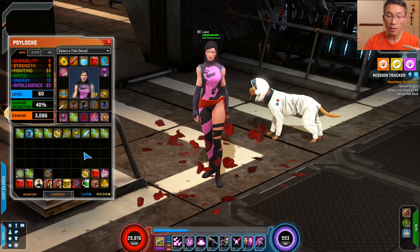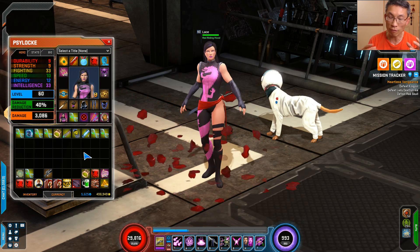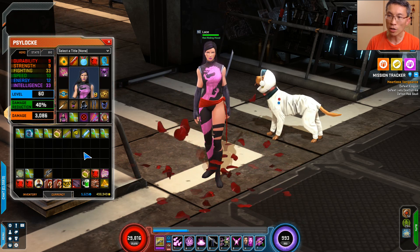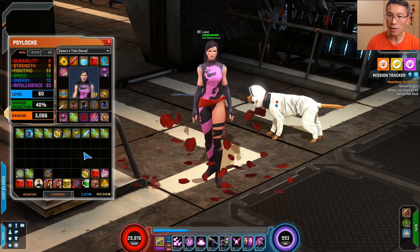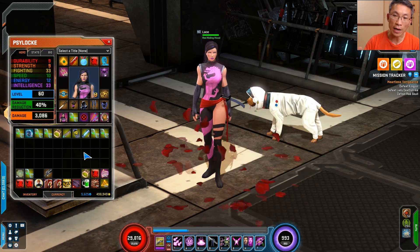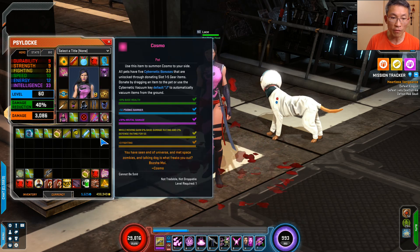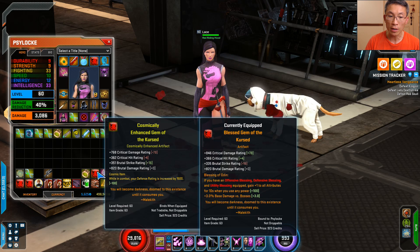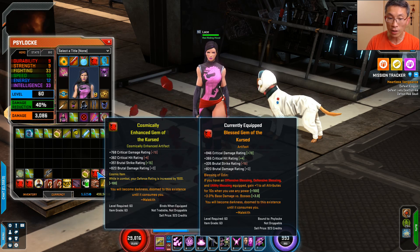If your hero is fully melee — like Hulk — or fully ranged — like Hawkeye — you could look for melee damage, melee crit, ranged damage, or ranged crit, because stats on those specific affixes can be a little more generous than generic flat damage. That's also why the Gem of the Curse, especially the cosmic version, is very sought-after gear — everything on it is generic: crit damage, crit hit, brutal damage, brutal hit, brutal strike. Anything generic works for any hero.